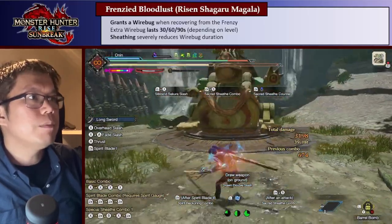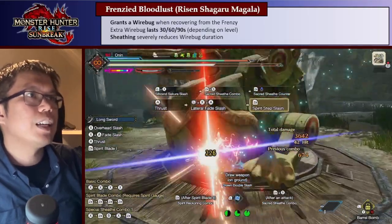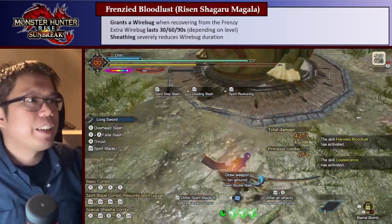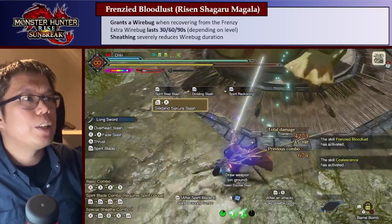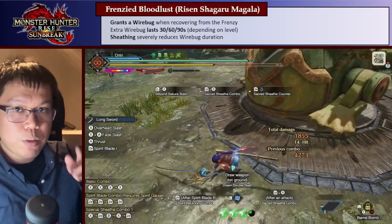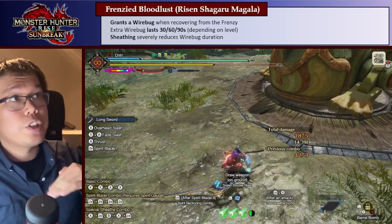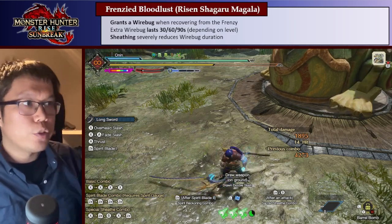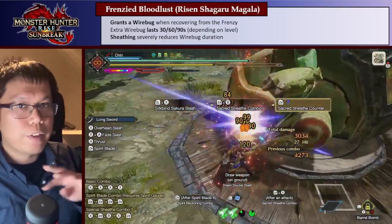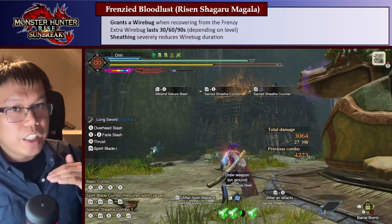After the 4th Sakura Slash, I get a recovery. Frenzied Bloodlust activates and I get another Wirebug. The extra Wirebug lasts an increasing duration depending on your level — 30 seconds at level 1, which is enough for one or two Wirebug attacks. One downside: if you ever sheath, the Wirebug disappears really quickly. But that's mostly fine.